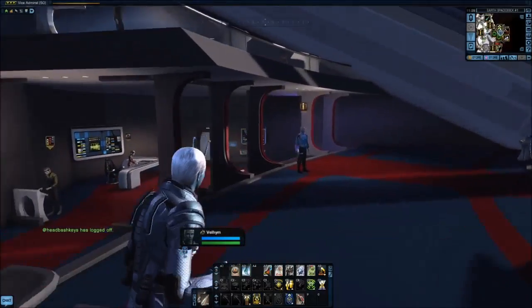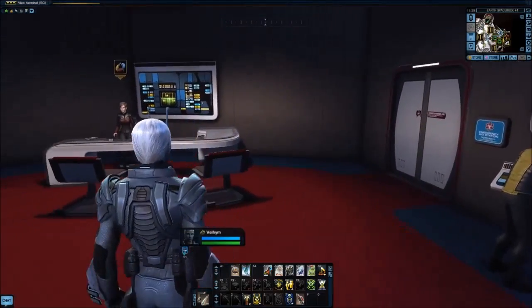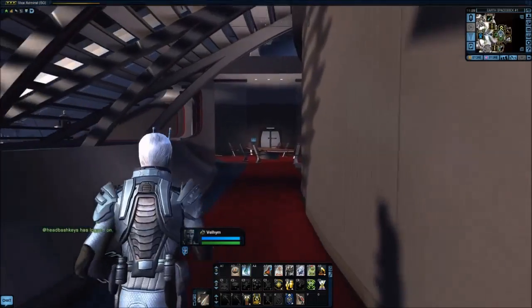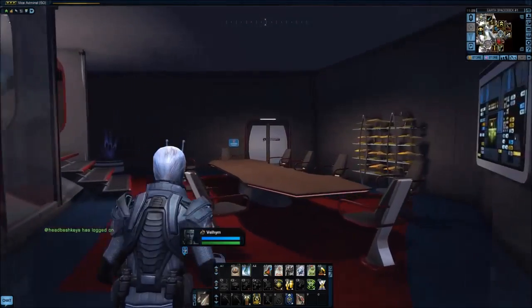On the lower deck we can find the skill retrainer, the bridge officer vendor, and bridge officer trainer. And then past under the staircase, we find this wonderfully decorative conference room.